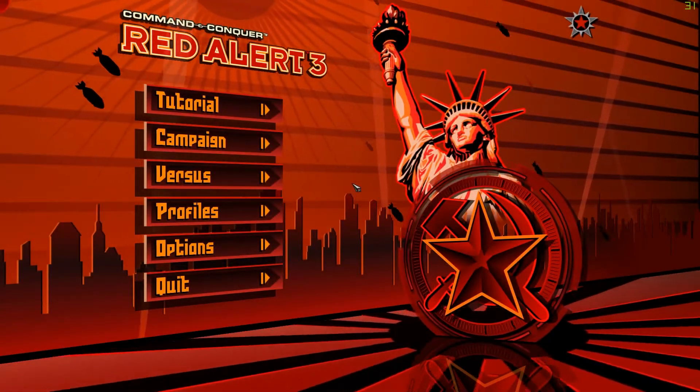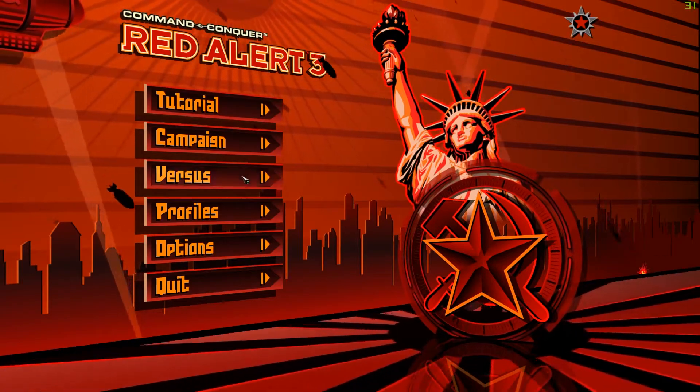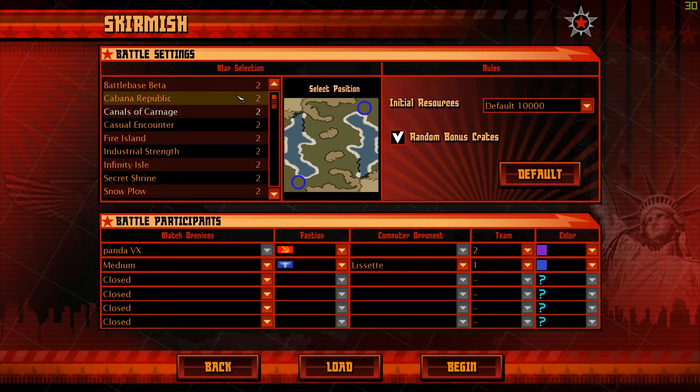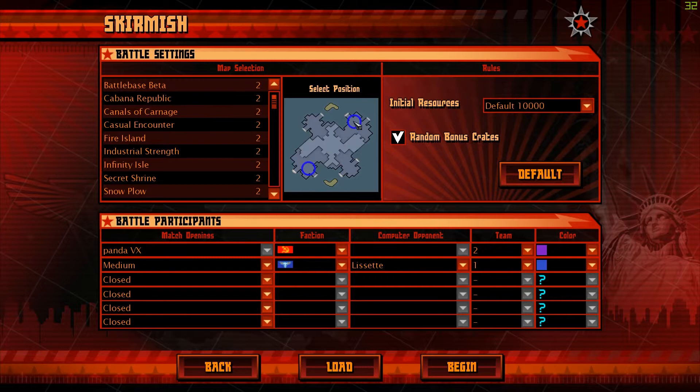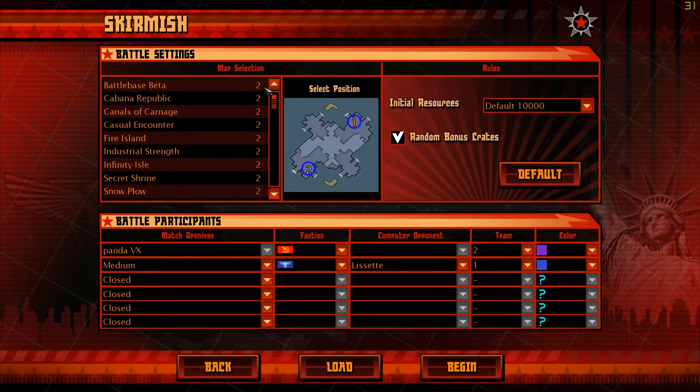What's going on guys? My name is Panda and today in this video we're gonna play a Red Alert 3 scrimmage match. I'm gonna show you my best strategy for the Soviet team. I always say campaign because we always play the campaign. I'm gonna choose this map because it's something I'm used to — you could choose any map really, even a bigger map can give you a big advantage.